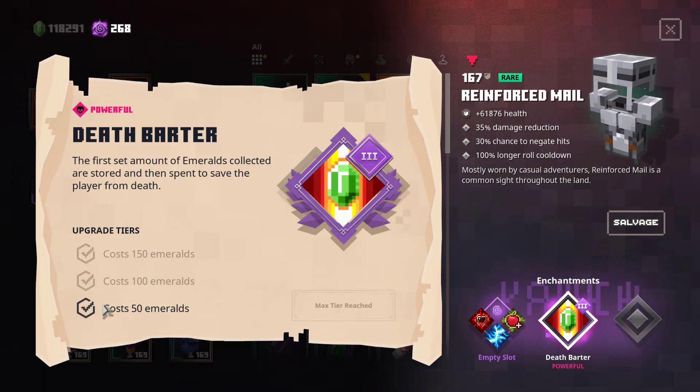The next one is Death Barter and it uses 50 emeralds to prevent your death once. With the changes to emerald drops, 50 emeralds are quickly collected and can save your life easily. I doubt its usefulness in optimized builds, but for your first steps in Apocalypse Plus this might be helpful.